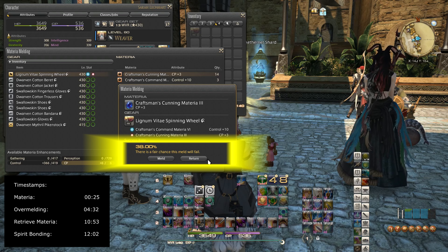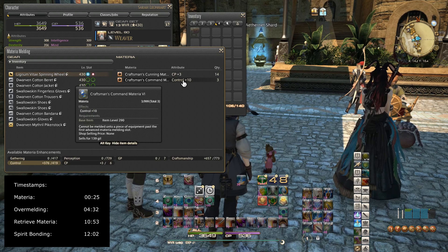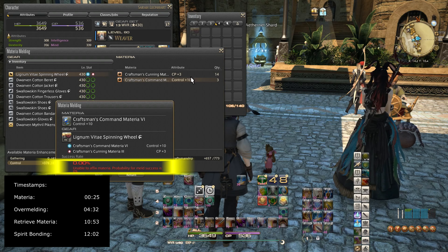If I tried to put in something even bigger — say a Control plus 10, which is a Materia 6 — the higher the materia, the harder it is. And currently it would be a 0% chance, which means I cannot do it. So I'm going to use this lower level one at 38% chance.